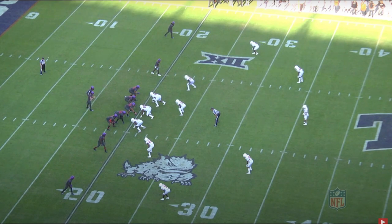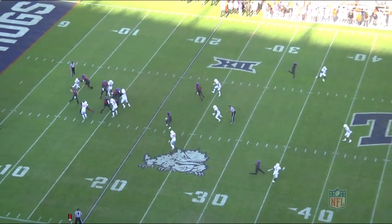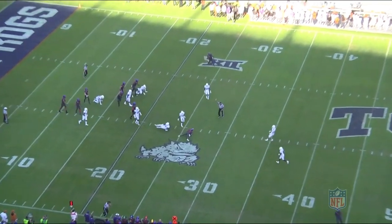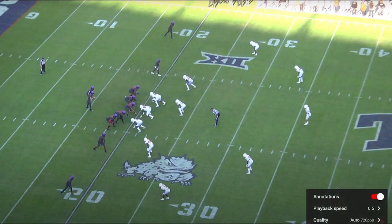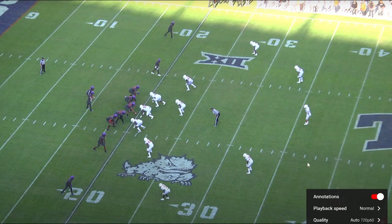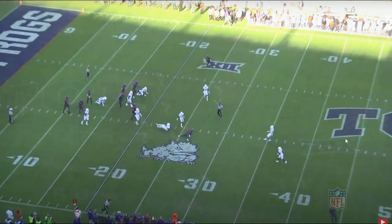On this route, he's going to display solid mental processing, understanding that it's a zone due to the corner playing zone turn technique. He's going to use a double trigger step at the top of the route to win that outside leverage and gain a lot of separation. Now let's take a look at that in full speed so you can understand how fluid of a mover he is — you'll see how he just glides through his route. He just does not lose speed at any point in that route.